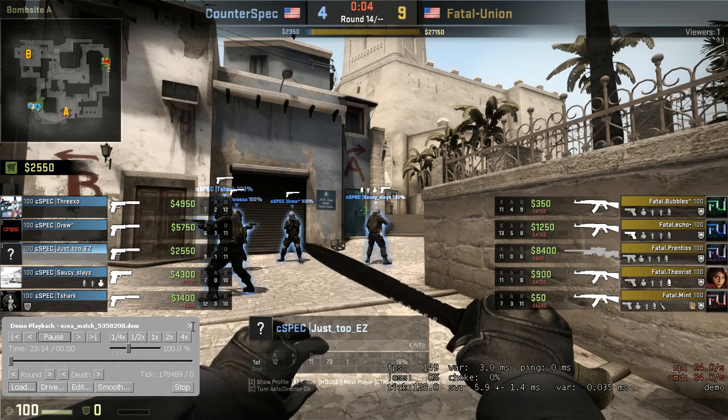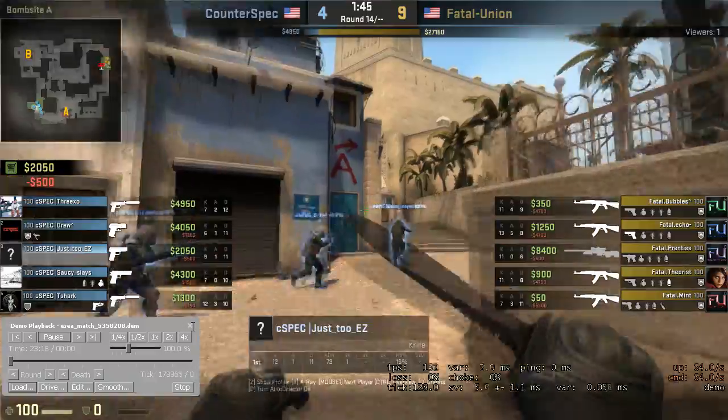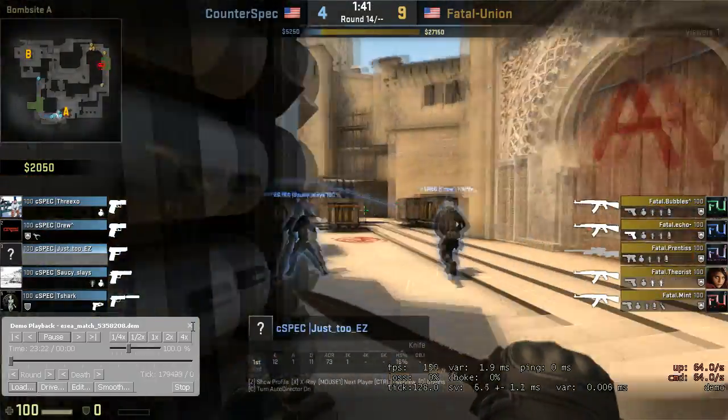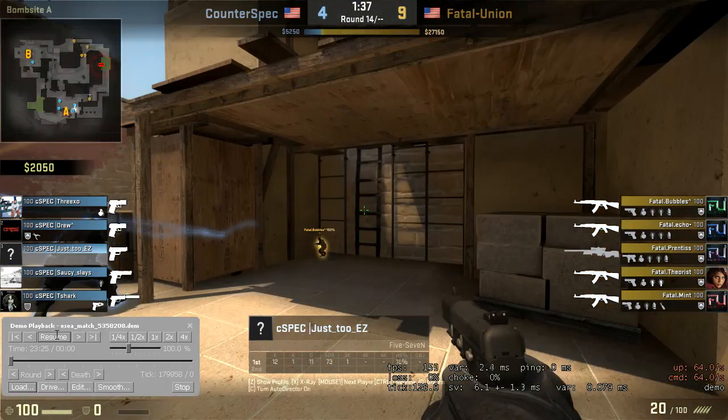You guys would have won an eco round if you'd just fallen back and played the surprise — they didn't know you were there. Obviously they have to check that, and they got the kill on you, but they didn't 100% know you were there. Simply hiding and giving them the plant, or trying to disrupt the plant if they plant out in the open — everything is situational in CS. In that situation, the best play is just to hide, and they don't know you're there, so play the surprise card.